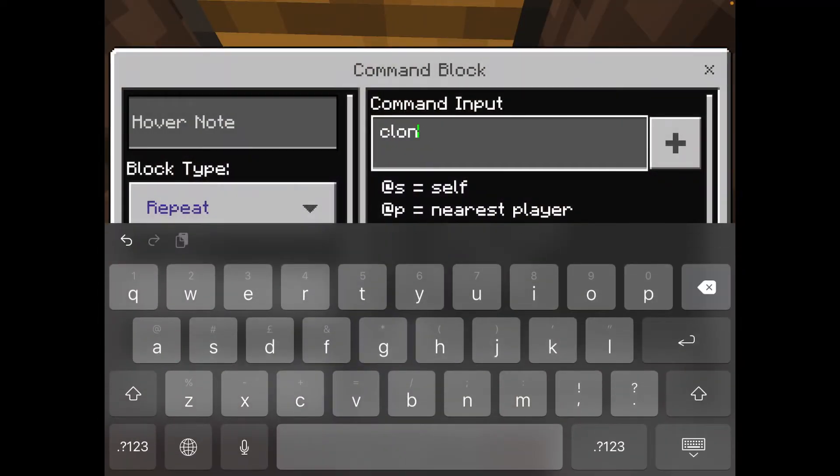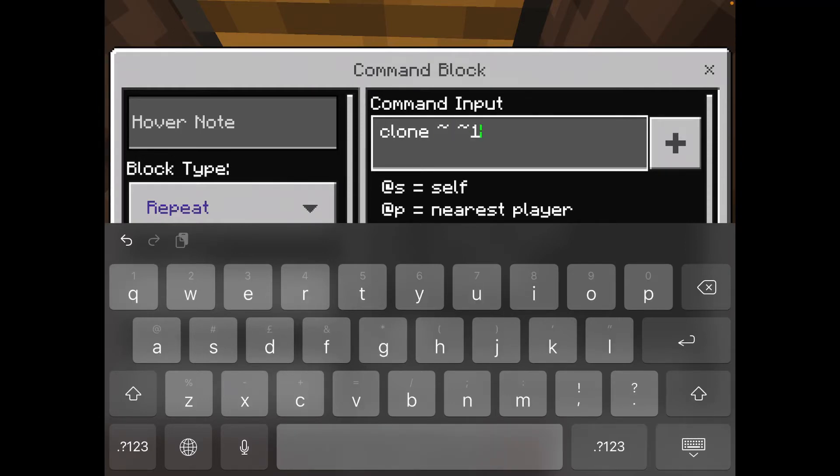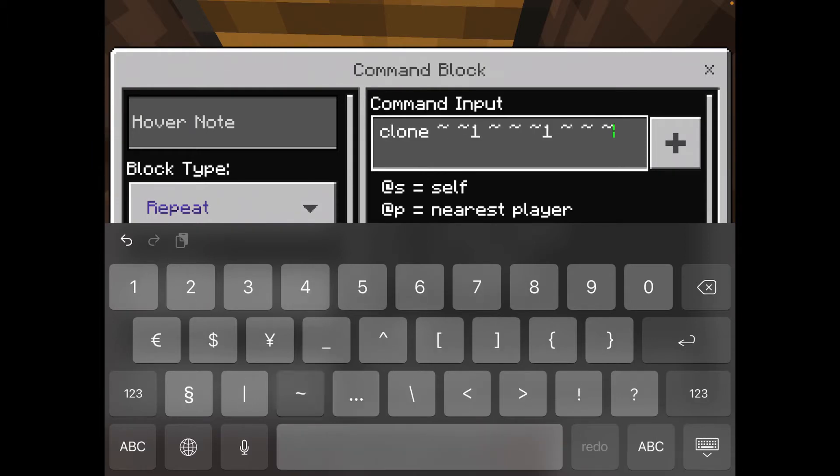Now go into the command block and type the following command. Type the word 'clone' then a space, then a tilde — that should be in the symbol section on iOS, and similar on Android. Then: tilde space tilde space tilde 1 space tilde tilde tilde 1 space tilde tilde tilde 3, then one more tilde after that 3.